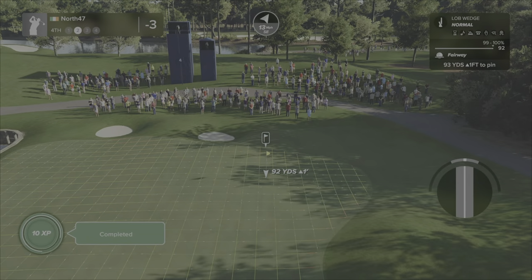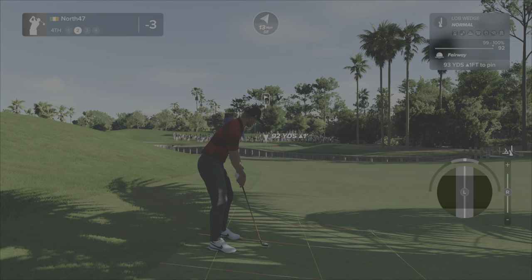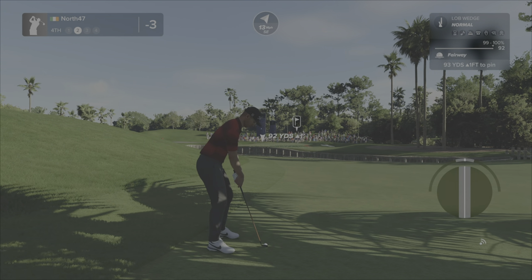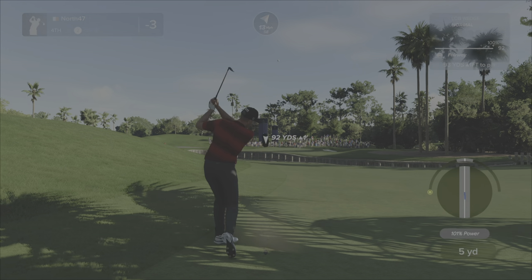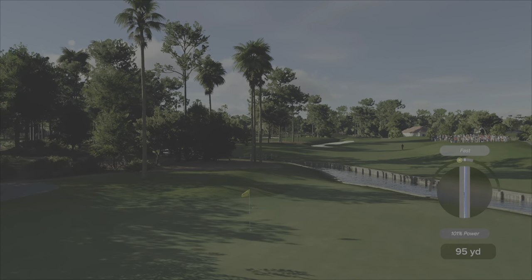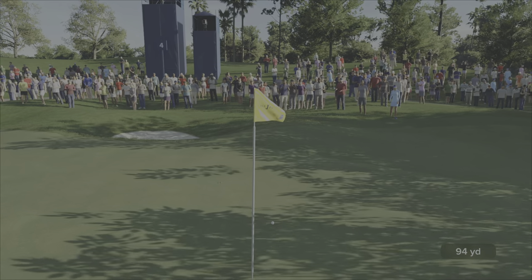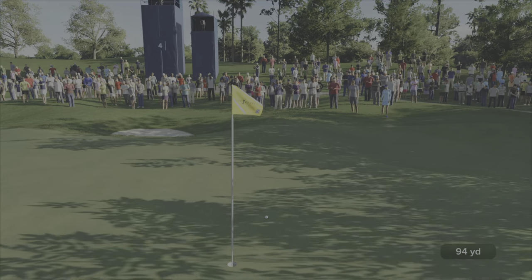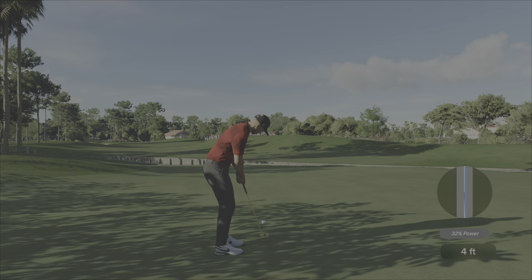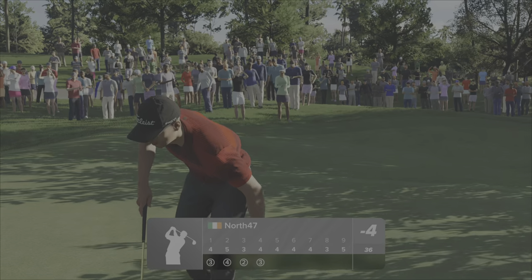93 — my lob wedge is going to go 92. So put a little bit of loft on, good bit of spin — I think full spin, to be honest. Slightly fast again, but it's tracking pretty good. Spin back for us. Oh yes! Look at that — five, maybe six feet. Four feet, even better. And we are four for four! Oh, this is going for a beautiful round.